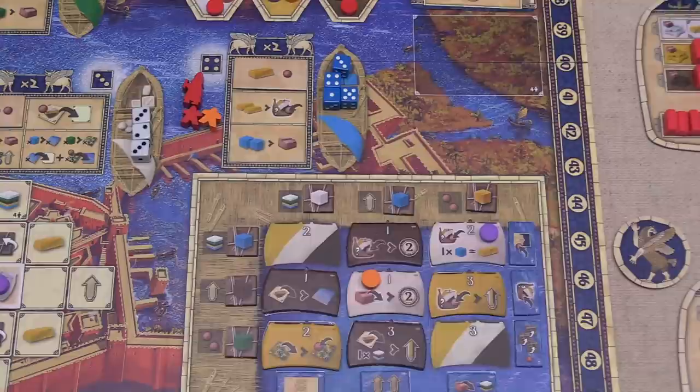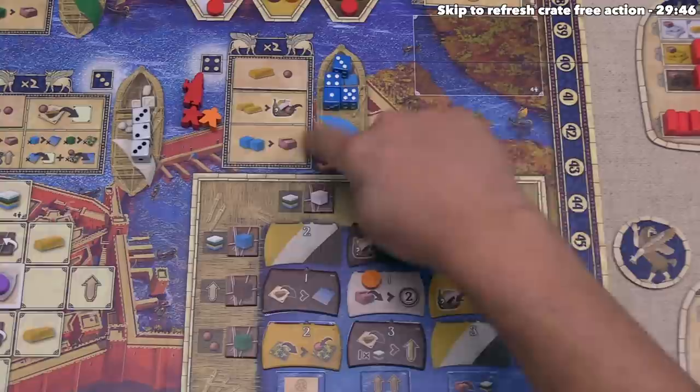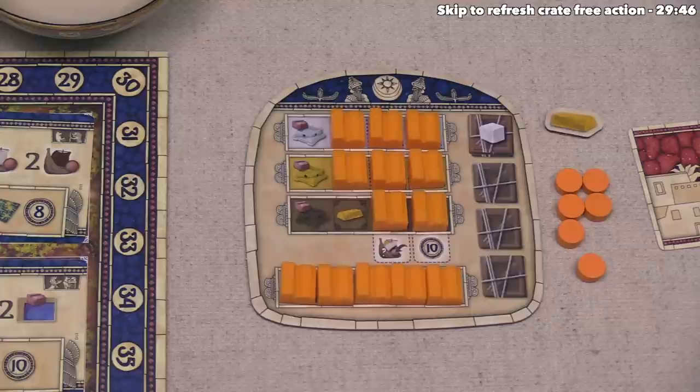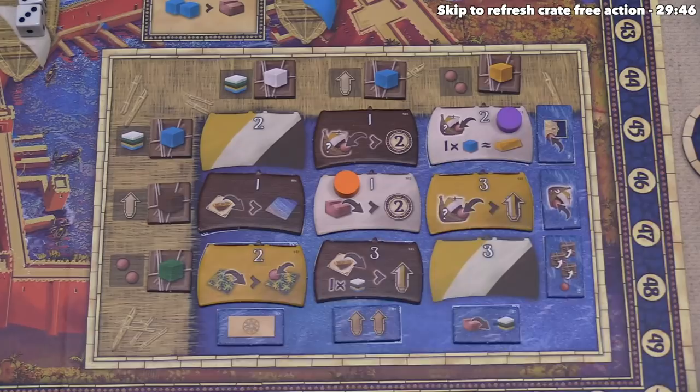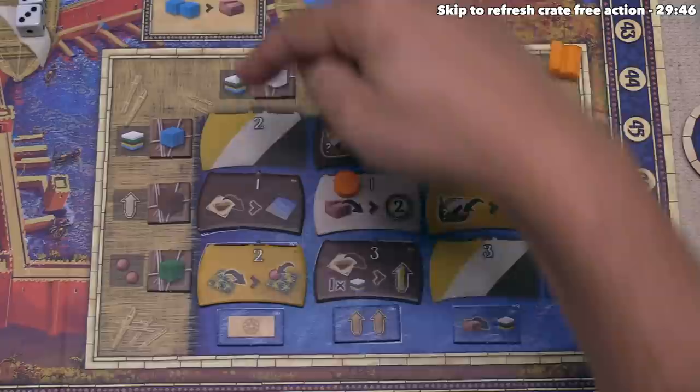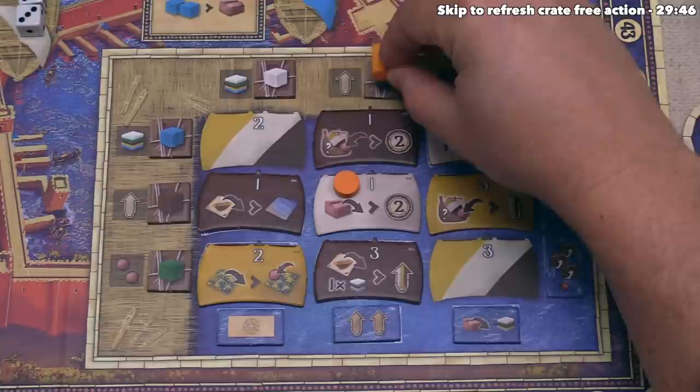The first orange action is spending two blue resources to put a house down onto one of the house locations on the outside of the port district. When placing houses in the port district, you must take them from the bottom colorless row — it doesn't matter which you take since there's no bonus underneath. Now they can place around the outside. In each of the three columns and rows, there are two locations: you can place on the leftmost for an immediate benefit, or the rightmost to get a crate tile usable for the rest of the game. Orange has decided they want the crate tile.